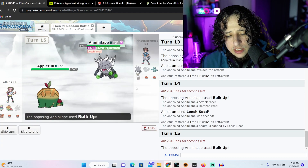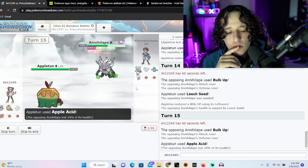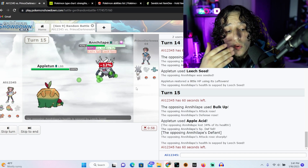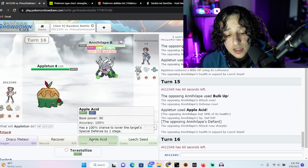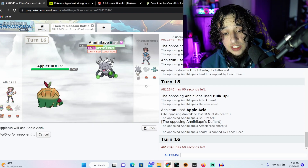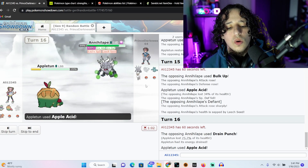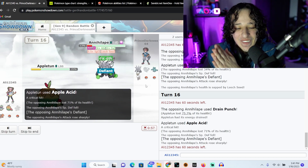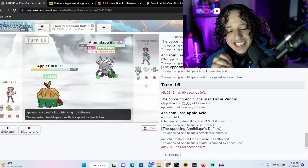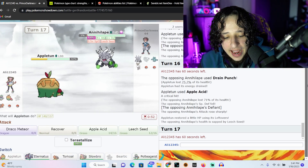Let's try Apple Acid — maybe he doesn't think I have a grass type move. I have no idea what he's doing, but he's just taking it. Oh, Defiance is active — okay, so I'm gonna die here unless he just doesn't have a fairy move and he's climbing. Fight type move — and that's a critical! Critical hit, that could not have come at a better time.